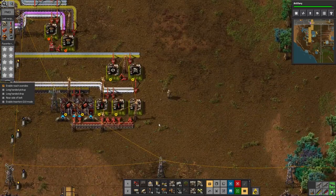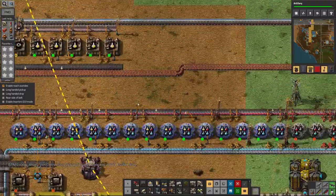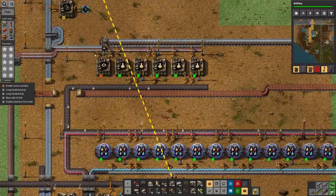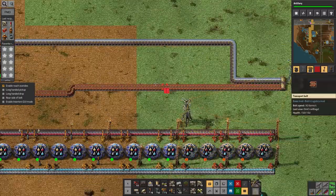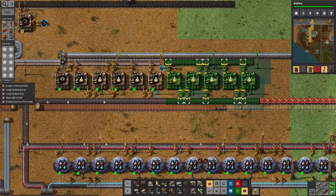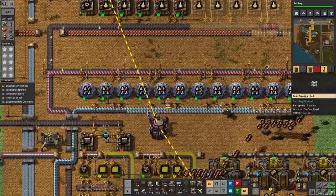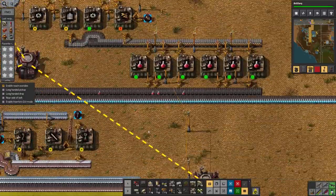That's now ready to make artillery shells as soon as I've researched it, but I can't yet. That research is still going — how far? 95% of the way. I haven't run out of any research packs, have I? Yellow ones are being produced very slowly. I've obviously under-specced my yellow science production. Let's just copy that. I'll have to adjust this belt first. There we go — 97%, nearly there.